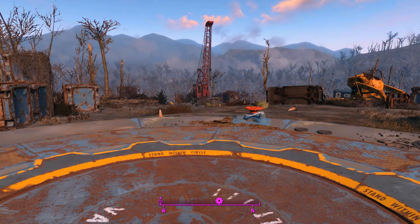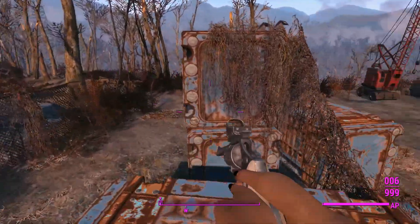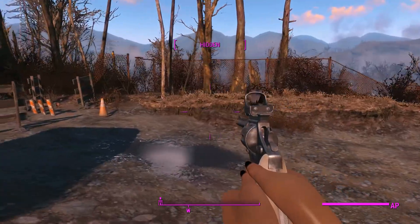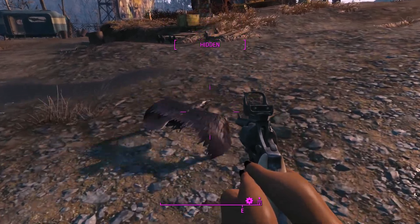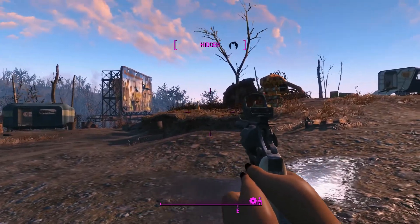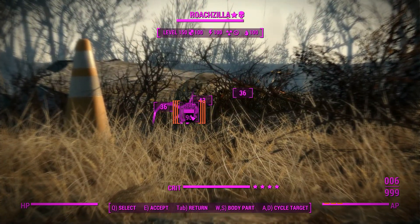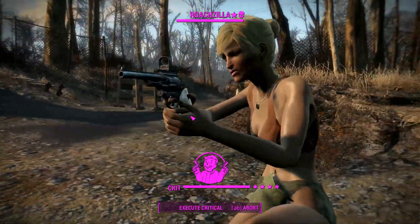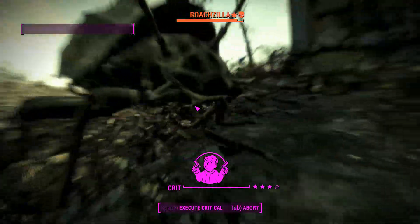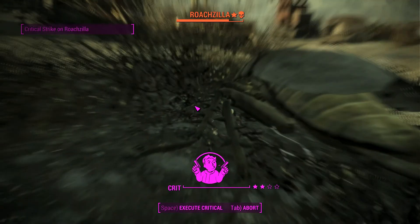Alrighty, here we are down at Vault 111 once again and it's time to take on one of the scariest creatures in this monster mod I've been using. Rounding the corner we can go into VATS and we'll probably find a crow that was strangely hovering — I guess radiation takes its toll on everything. Those crows are always there — that's some symbolism, Bethesda. Anyway, we'll go ahead and shoot this giant scary red roach and try to kill him as soon as possible because this nasty little bugger hits like a truck. Two sneak attack crits in a row, so we're off to a pretty damn good start.